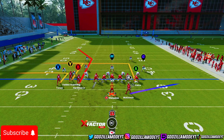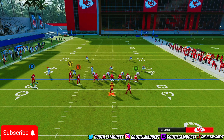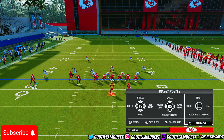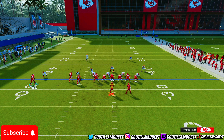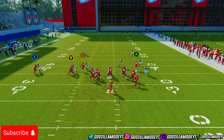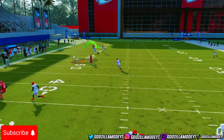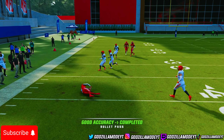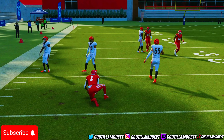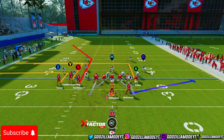If you feel like he's playing Cover 2 Under, go ahead and put X on a streak, put your halfback on a Texas route, put your tight end on a corner route, and put Y on a zig. Watch — boom — you see the tight end does get open, the halfback gets open. There are just so many things you can do with this formation and this play. Make sure y'all like, comment, and subscribe or follow me on Twitch — I'll see y'all next video, peace.